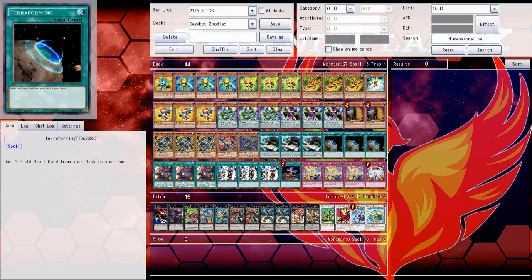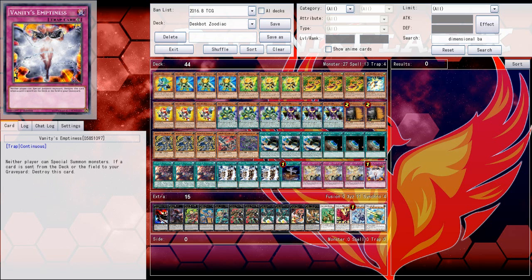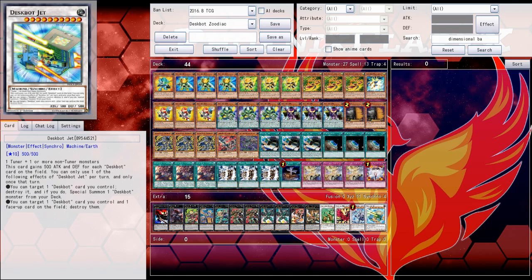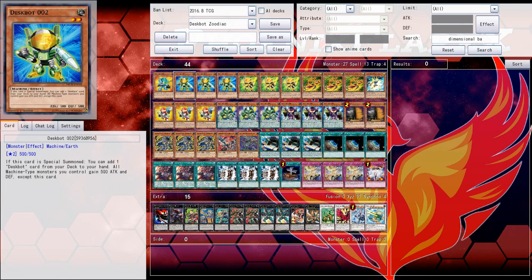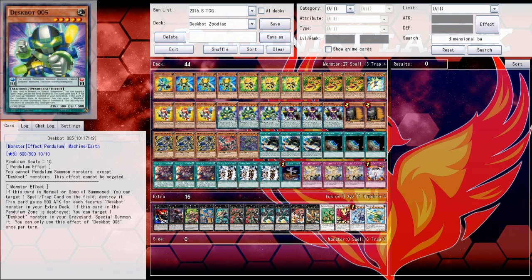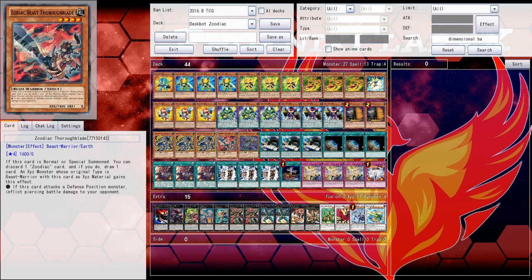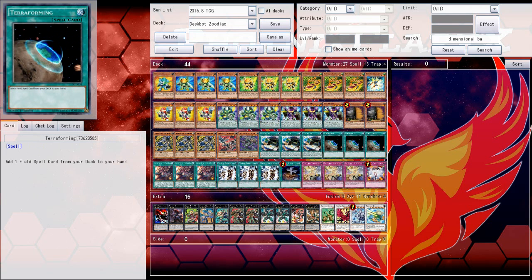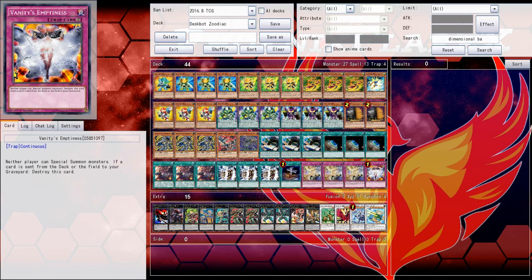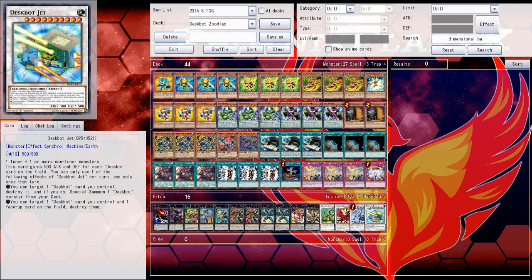It could increase in card count, it could do a lot of different things, but there's definitely some things I want to try and gain information on during this playtesting. I'm not going to waste any more time because there's no way I could explain Deskbots quickly if you don't know them. If you don't know what Zoodiac Beasts are, you're just going to have to watch and figure out how it works, because it's simple lines of play with multiple routes. Let's just jump straight into the first game.